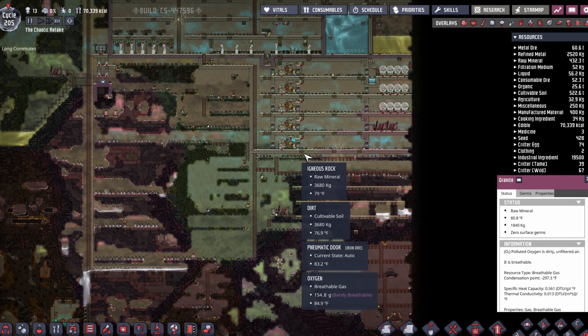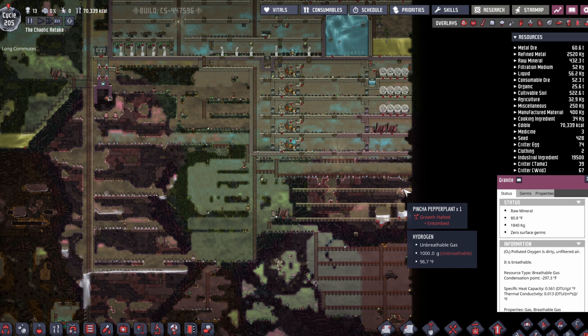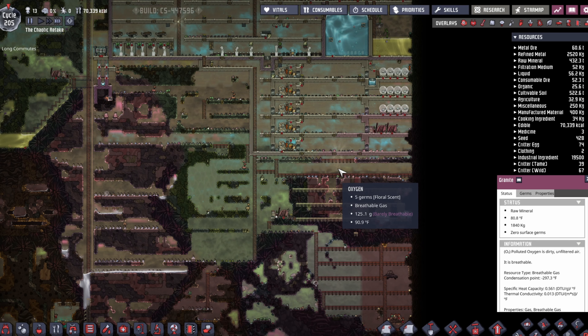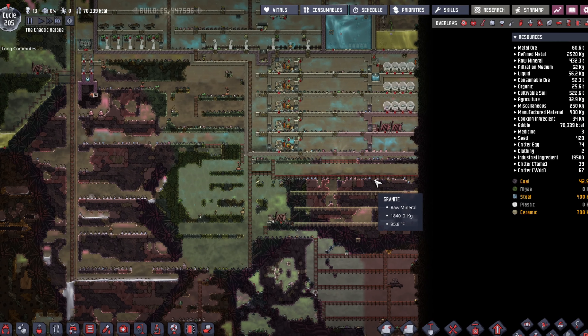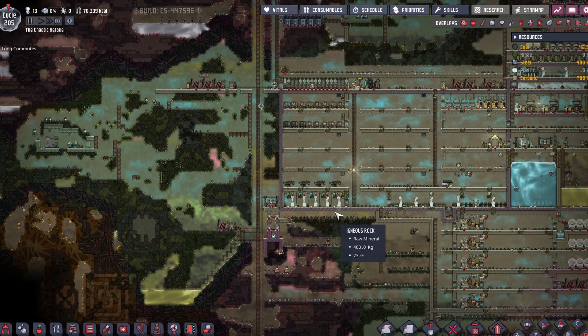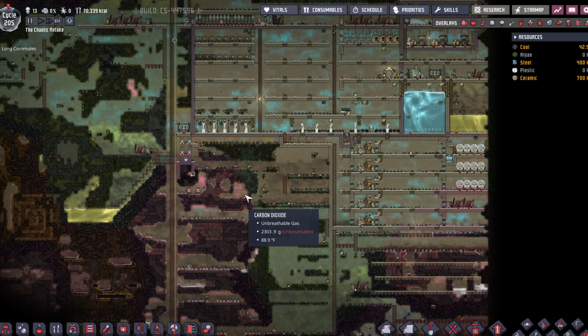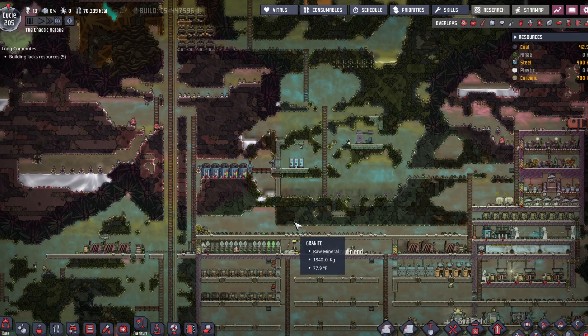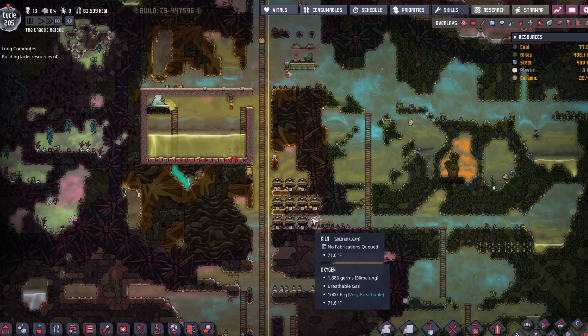I'm just a little worried because I want to be able to fit another hatch area in here if I need to. But let's get to work on it. We do need to get our power situation and this area cleaned out so that we can have the power spine moving around. So we're going to go ahead and get to that.